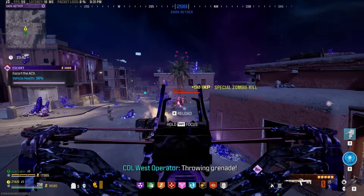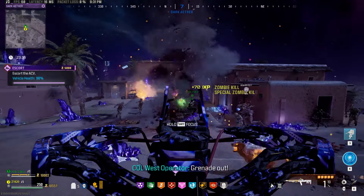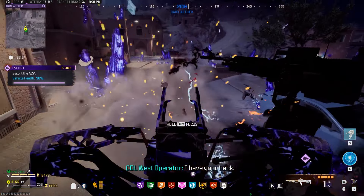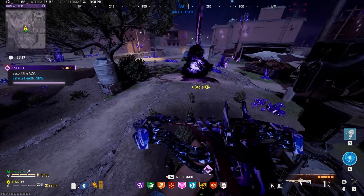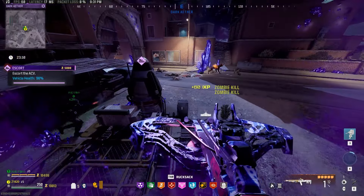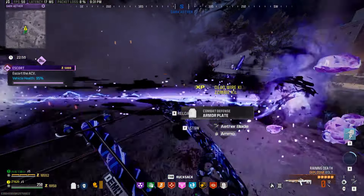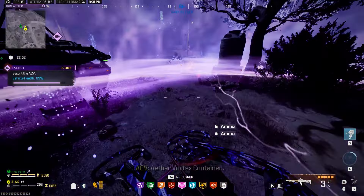Obviously bringing in the VR-11 for an Escort makes it easier since you can maintain the ACV's health at 100%. But with the explosive bolt crossbow and the nukes from highlighted enemies we were killing, we were able to complete the Escort contract without a VR-11. It's about constant communication — work together as a team so that if someone's throwing a Kazmier, Monkey Bomb, or a Decoy, you aren't double throwing them and wasting them. If you run out of ammo on your crossbow, you can just pick up ammo off the ground without needing an ammo cache. I'd also recommend bringing in at least one Sentry to throw on the ACV.